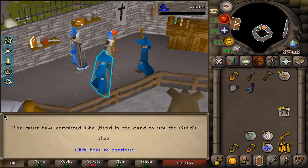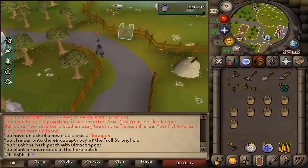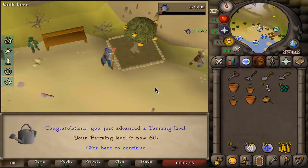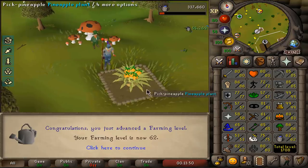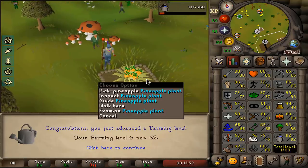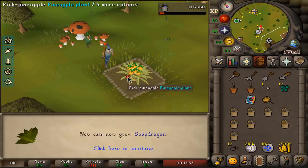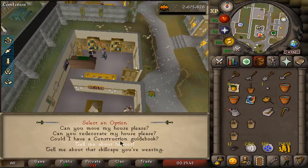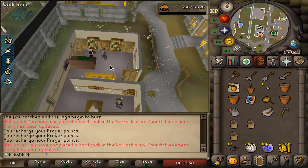In order to do Hand in the Sand, I need to get a whiteberry seed. In order to plant a whiteberry seed, I need 59 farming. There is 60 farming — if I get 61 here — I actually get 62! Two levels from just checking this tree. I can now also start planting my snapegrass so I can make prayer potions. This guy needs to redecorate my house with fancy stone — 25k more yoinked.